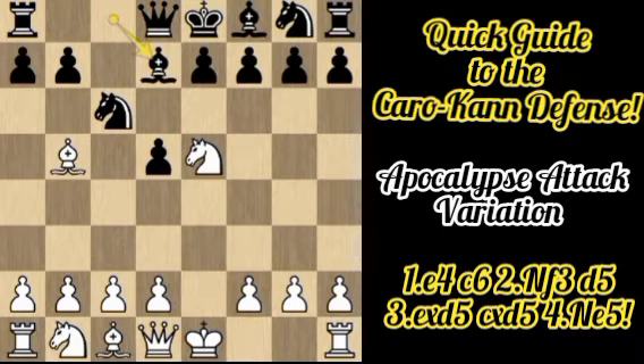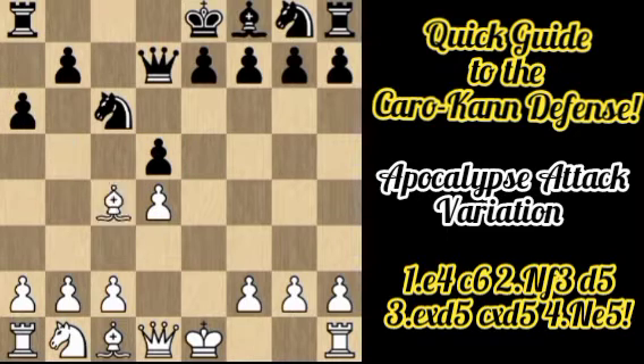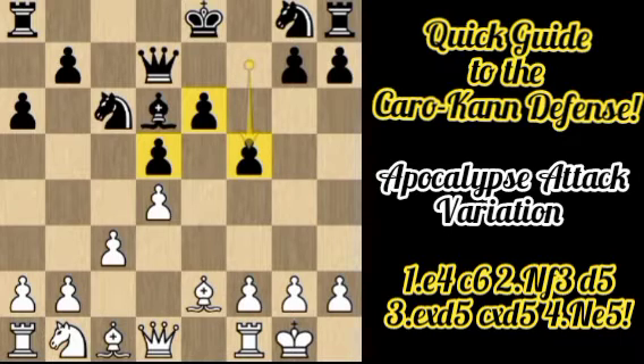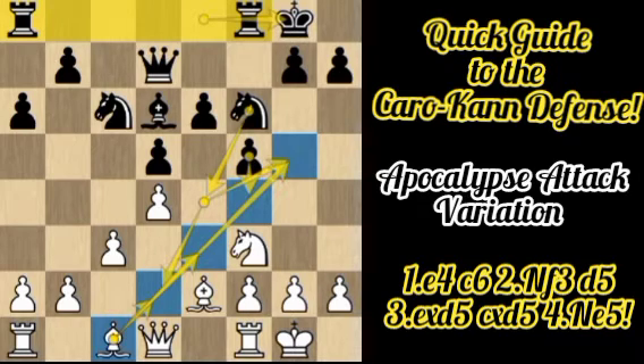After Bb5, Black should surrender the bishop pair with Bd7. After Nxd7, Qxd7, d4 stops the further push of Black's d-pawn. Black plays a6 attacking the bishop; after Be2, Black plays e6 trying to open lines for the bishop. After c3 stopping Bb4, Black plays Bd6, and after kingside castling, f5 — putting Black's pawns on light squares since there is no light-squared bishop on the board.